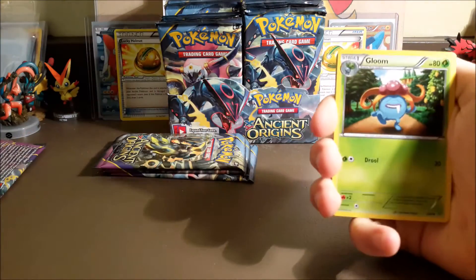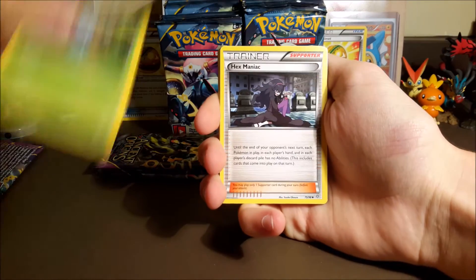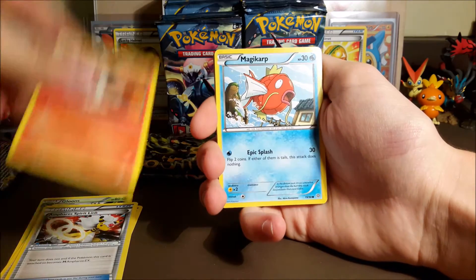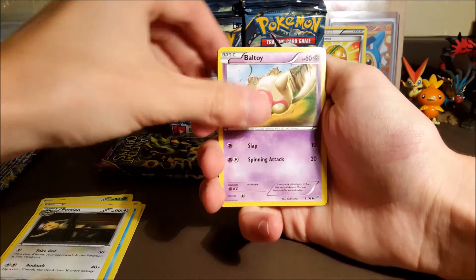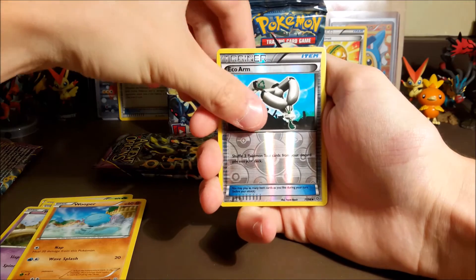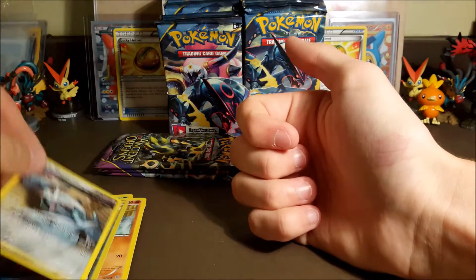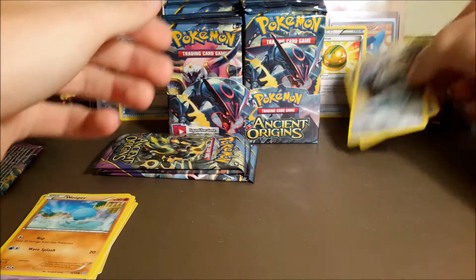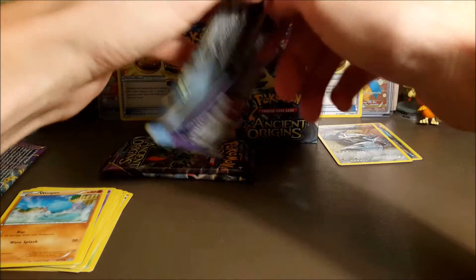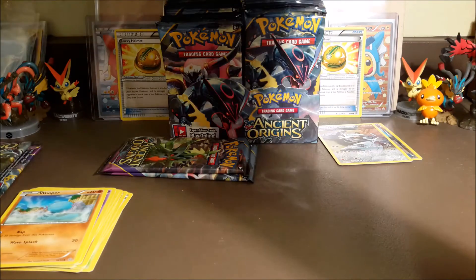Alright, our first pack — these things are always so nerve-wracking. We got... let me fix my light. Gloom, Hex Maniac, Emperor Spirit Link, Larvesta, Magikarp, Persian, Ball, Toy, Wooper. No reverse rare, no holo — no points on our first pack. We can't have any packs with no points; we aren't going to win.